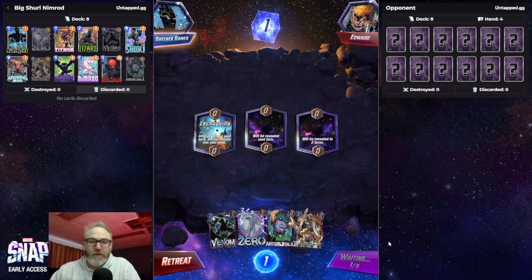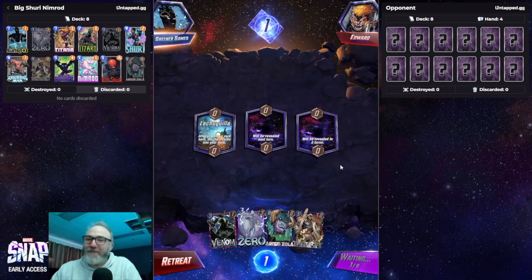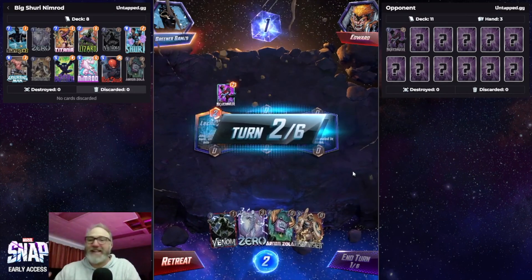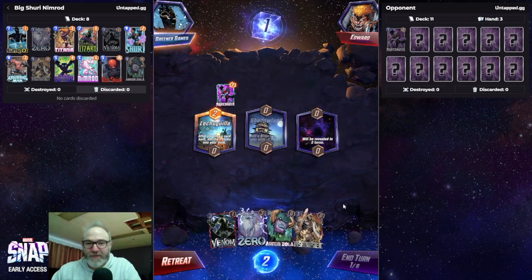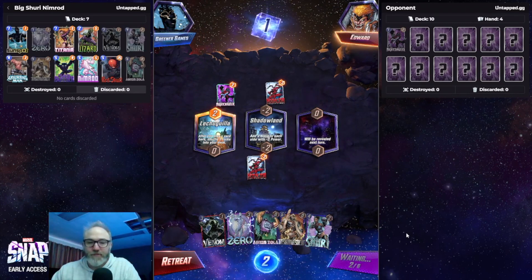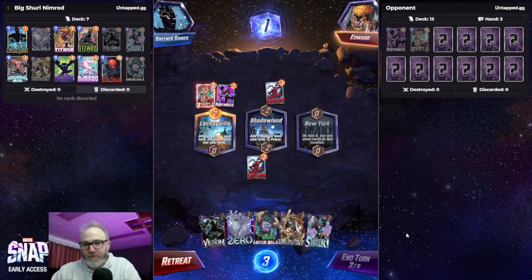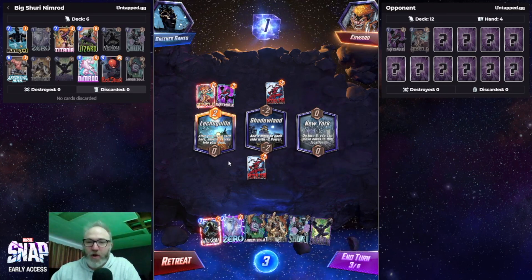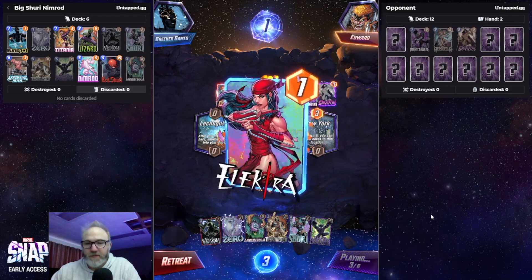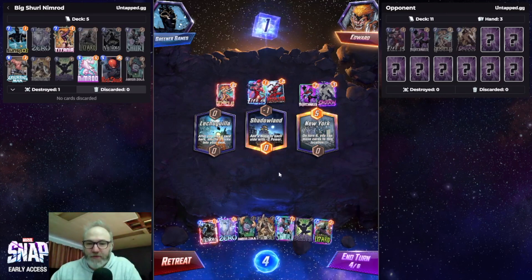Okay, I'm gonna chill for now. Marvel Snap, you gotta chill out with the rocks — there are too many rock locations, you gotta stop. They killed my negative-two guy for me, that's pretty cool.